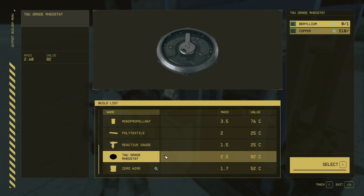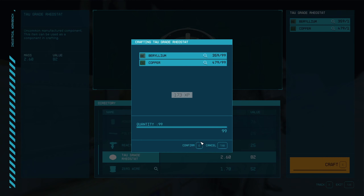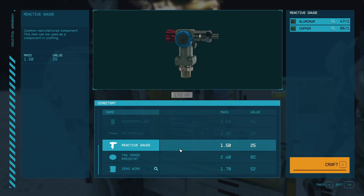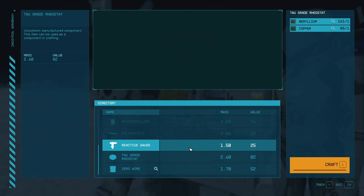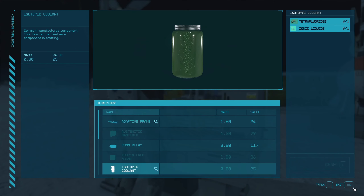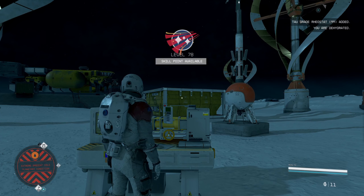This one's going to make reactive gauge. There we go - XP farm. We're getting there. Level 78.